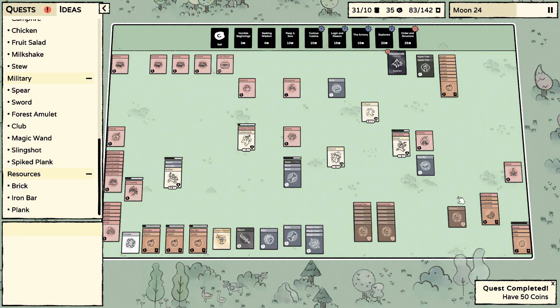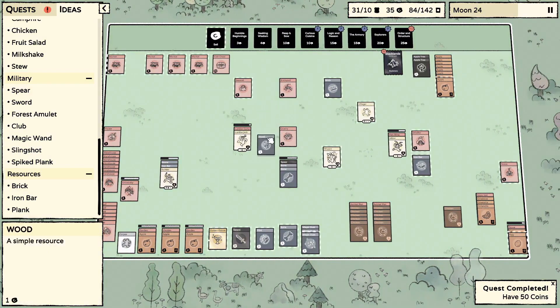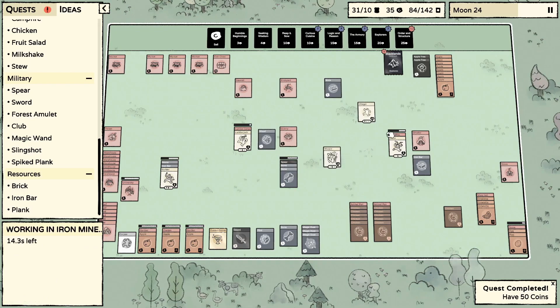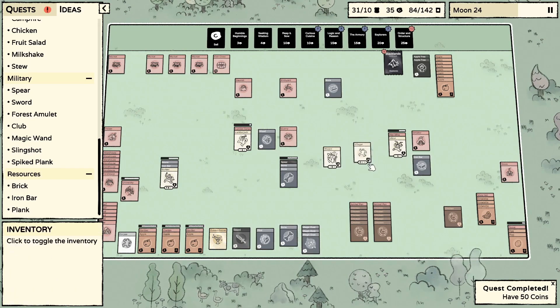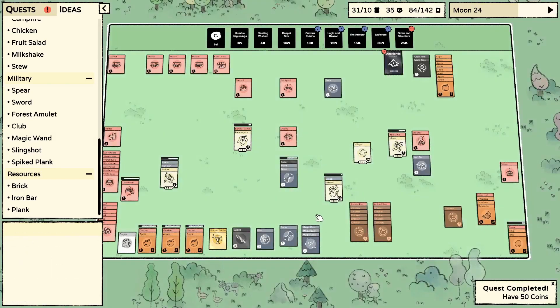I'm shooting for at least five animal pens. Wood is ready. Trying the pickaxe recipe — I think it was an iron bar, a stick, and a piece of wood. Let's try that.